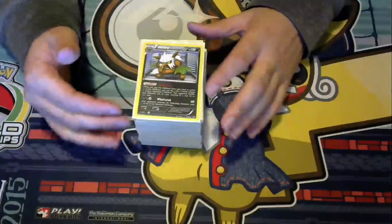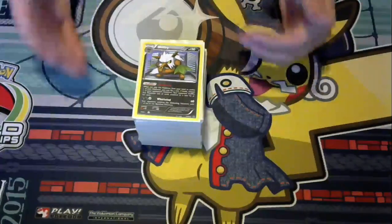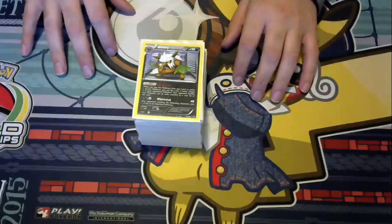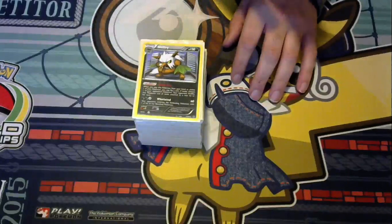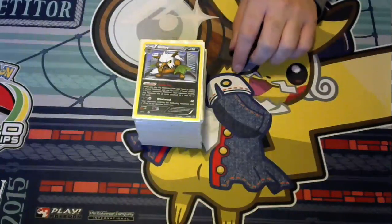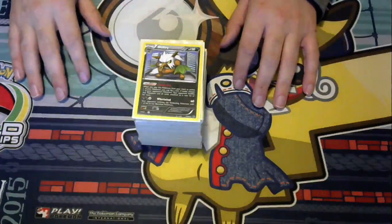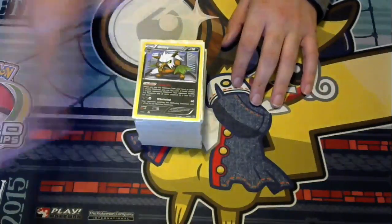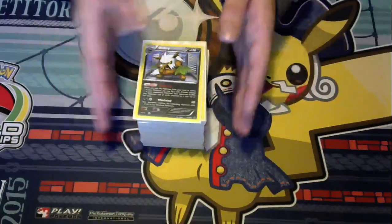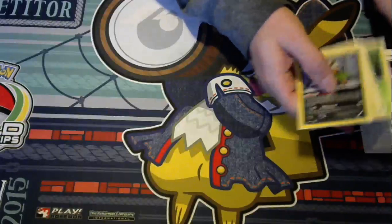The other thing about this deck is that it doesn't require you to go off turn two. It can, and most of the time it does go off turn two, but unlike Bronzong, you don't have to get it turn two. You can kind of just chill, wait for them to break a Spiritomb lock, wait for them to retreat and set up, knock something out. You really don't care, because all you need is that one turn where you can just Giant Fan all the Pokémon away. So it does have a little bit of extra longevity, and you're not necessarily looking to donk, but you can.